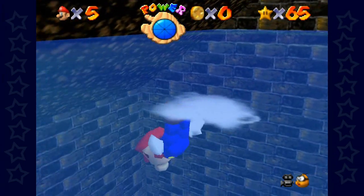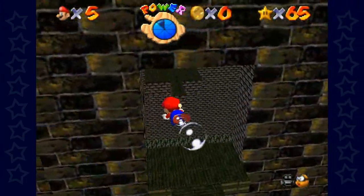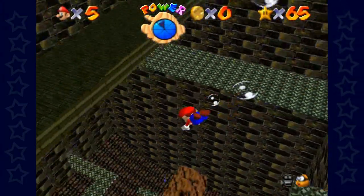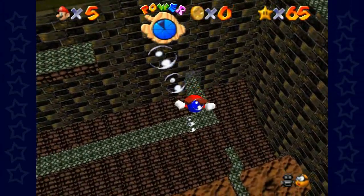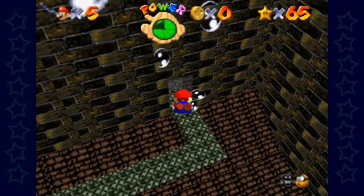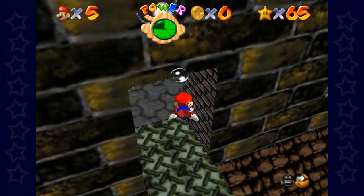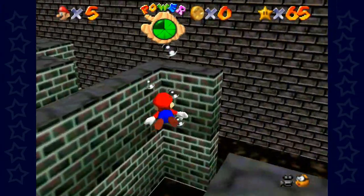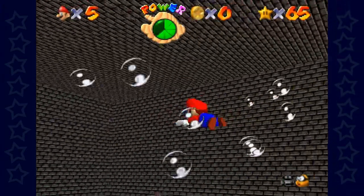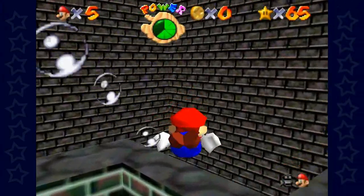Here's a thing I want to do. First off, I think I'm going to go for that Wing Cap. And I'm not entirely sure — that may or may not be what this star is. It was in here, right? Okay, let's grab these coins and then go for it, because I think that might be our best bet.